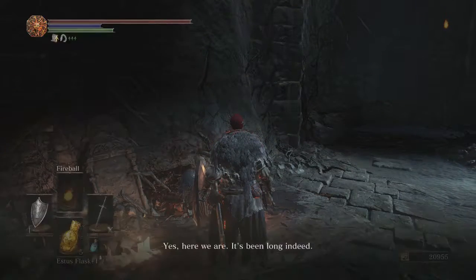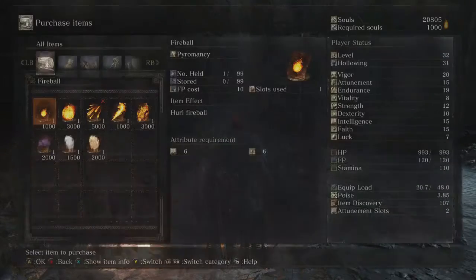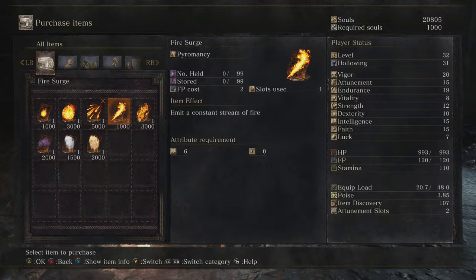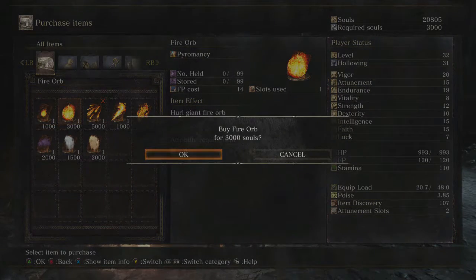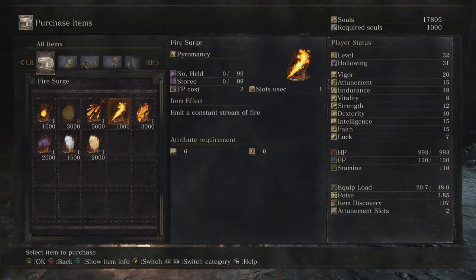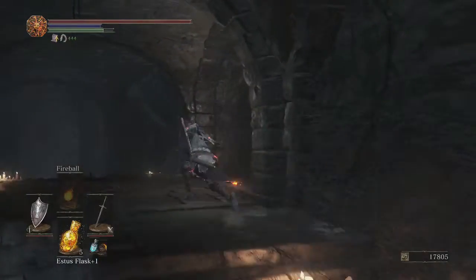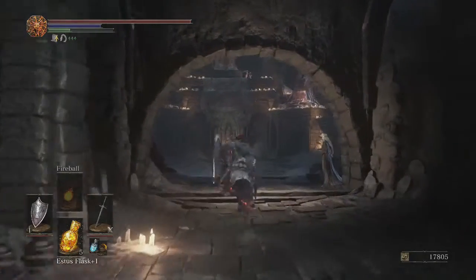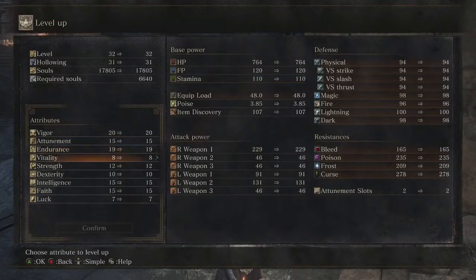We're going to give him the pyromancy tome and level up the glove a little bit because we're noticing it's not doing the damage we want. It could also just be because we're using a fireball instead of the fire orb - fire orb does more damage and I think it takes around 14 FP. I also forget to equip it, but that's okay because I'm not really going to be using pyromancy against this next boss since he is a spell caster. I'm just going to stick to using my sword because it's going to deal way more damage than any spell.